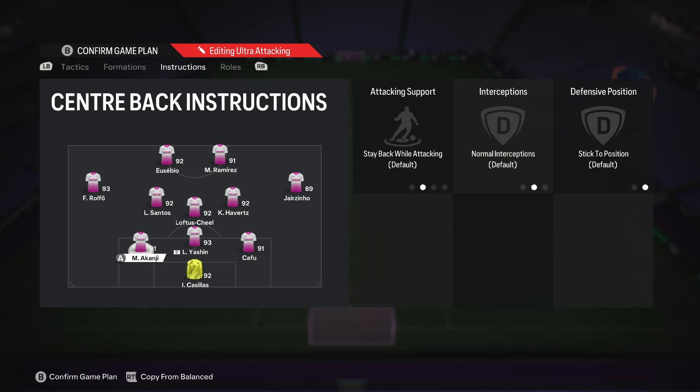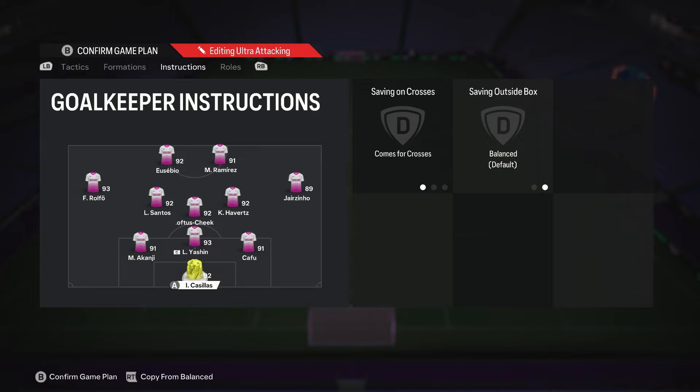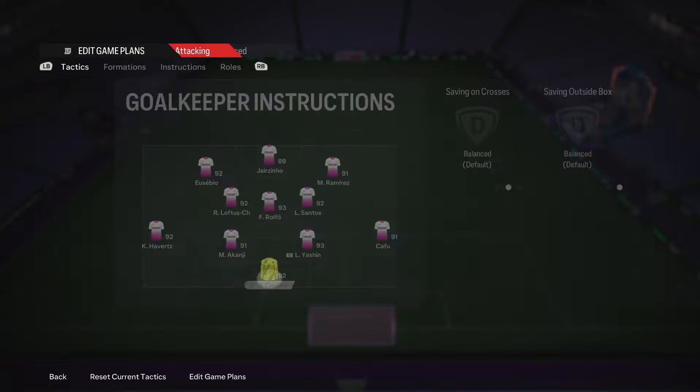We're not gonna touch anything on the center backs — just make sure your right center back is your right back. The goalkeeper as always is on come for crosses and default. Let's get to some gameplay.